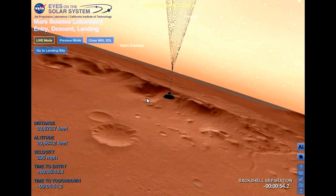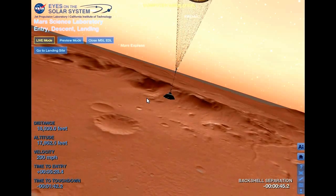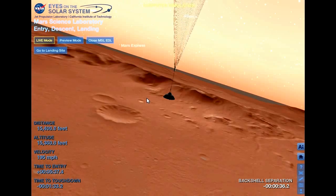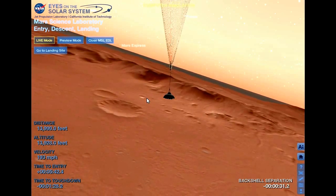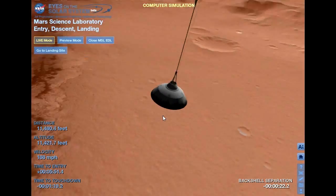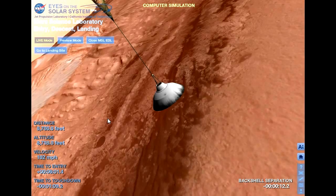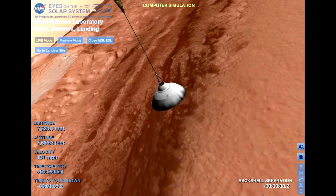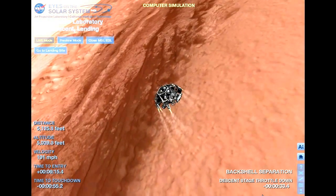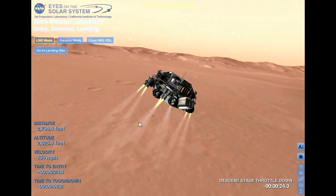The heat shield has separated. We've found the ground. We've lost UHF tones due to reconfiguration, as expected. We're standing by to prime the MLE engines in preparation for powered flight. We're down to 90 meters per second at an altitude of 6.5 kilometers and descending. Down to 86 meters per second at an altitude of 4 kilometers and descending. We've lost tones from Earth at this time — this is expected. We are continuing on Odyssey telemetry.